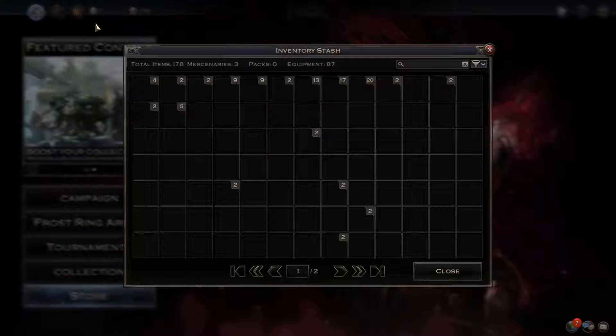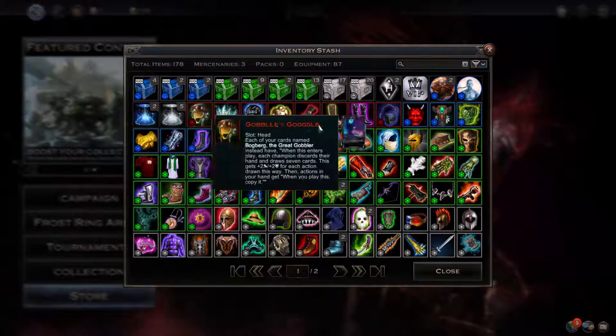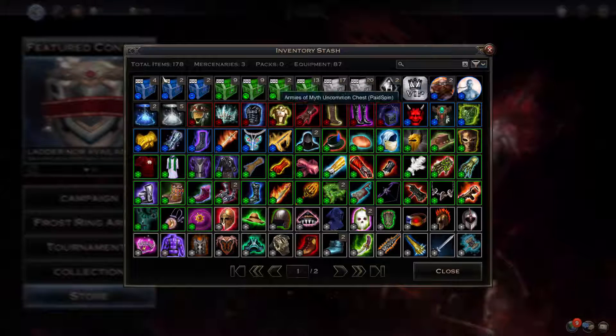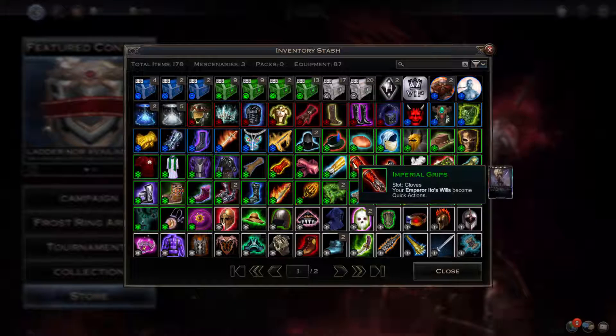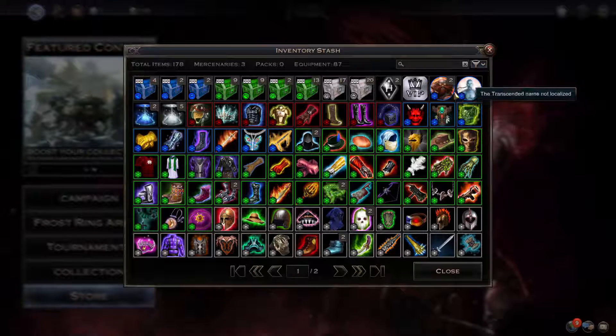Inventory stash is where you're going to be collecting a whole bunch of equipment and stuff. You'll get all of this equipment from opening chests, which aren't that hard to get, or from the campaign, which you'll just be getting a lot. Mercenaries are not in the game yet, so don't worry about these.